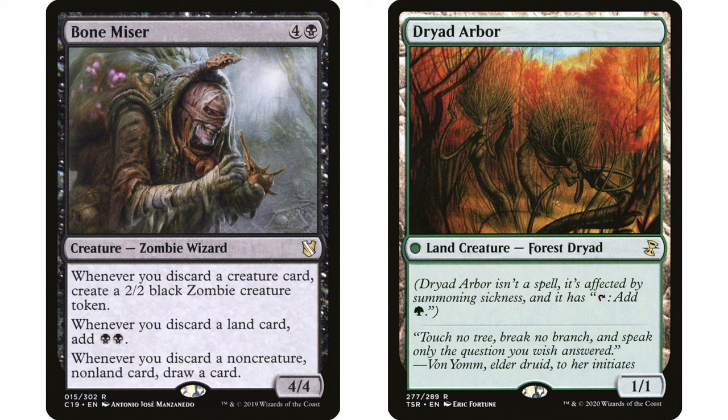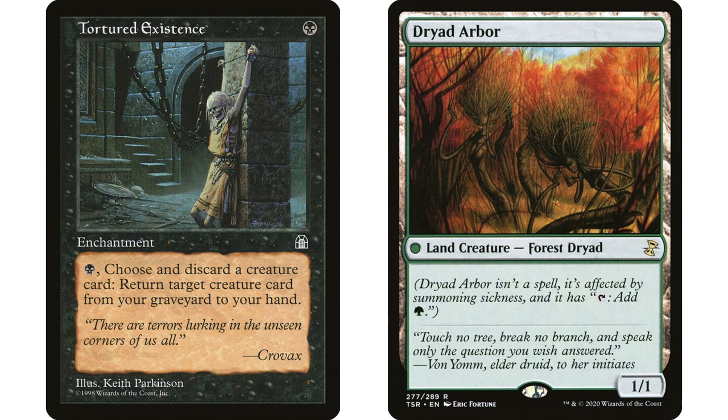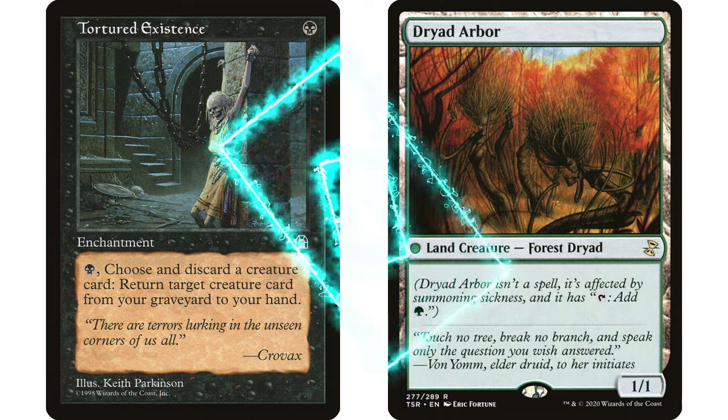Add green to the deck: Dryad Arbor is both a land and a creature. When you discard it, Bone Miser gives you a 2/2 zombie for discarding a creature card, and also gives you two black mana for discarding a land. Discarding that Dryad Arbor gives you a zombie and two black mana. Since Tortured Existence costs one black mana to activate, if you have Dryad Arbor and one other creature in hand or graveyard, you can go infinite — creating an infinite army of zombies. Very easy to slot into a black-green discard strategy.